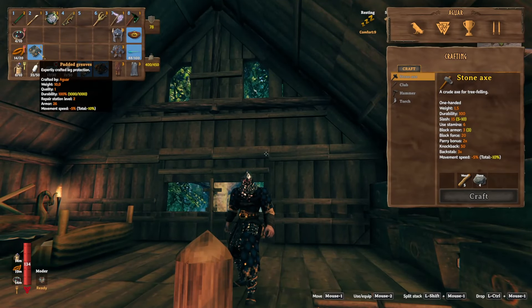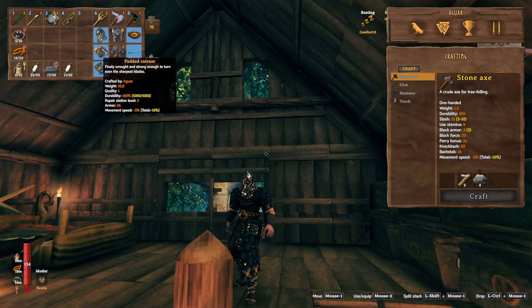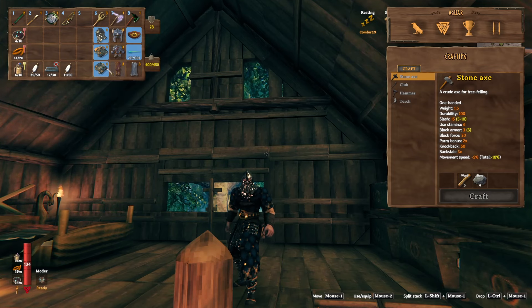Is it better than my armor? I've got 78 now, what would I have? Let's just compare them side by side - that makes the most sense. Helmet: 26 against 24, 26 against 24. Good.